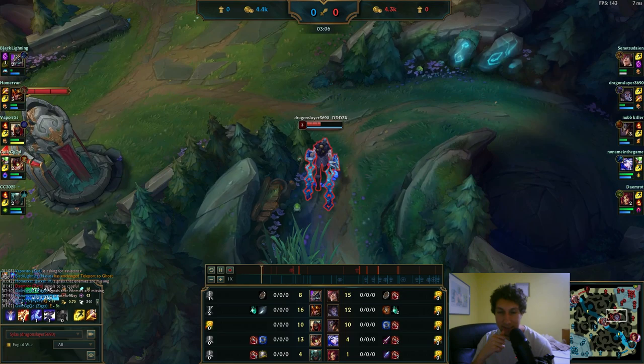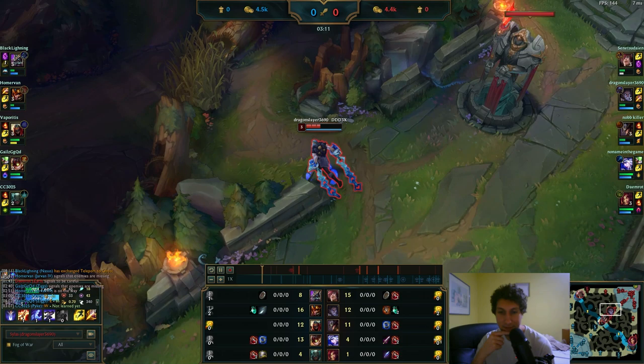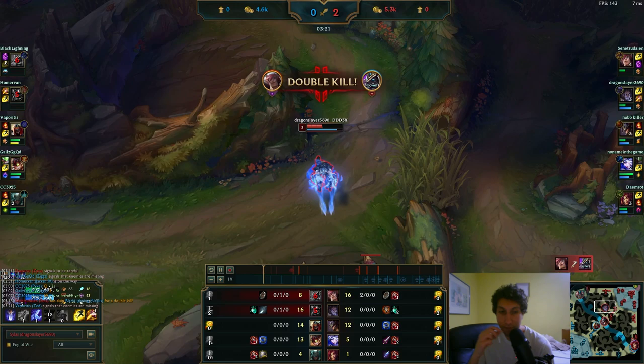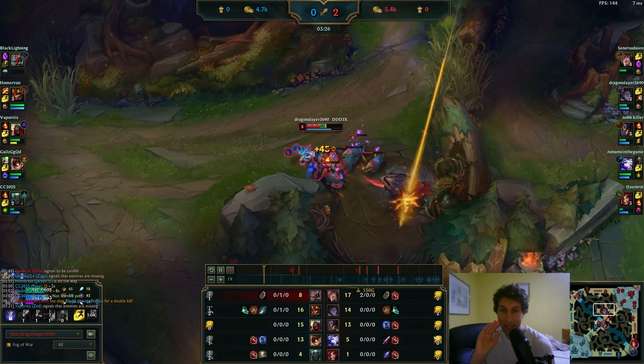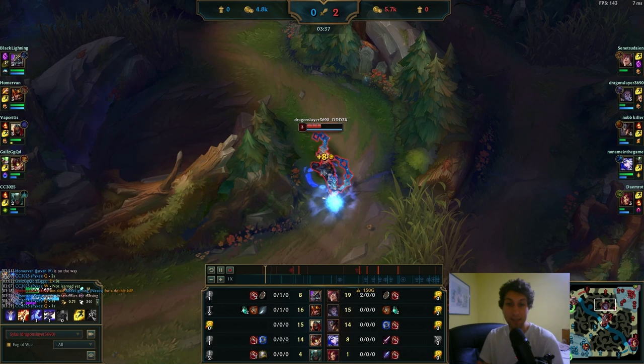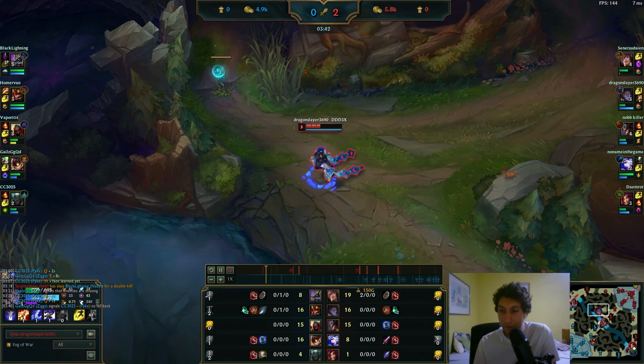Let's see how he kites the raptors, because these are extremely important for a Silas jungle. He skips them - never skip them, it's literally free HP. Never skip your raptors. A lot of time is being wasted just walking around, which is time you could be spending getting creeps. Also, never smite raptors - you want to let them burn for a long time, just burn it and walk around and let your HP go up. He's still not taking any health pots, and now we're going for the rift scuttler. So far, not the best jungle path.